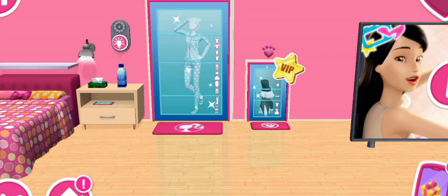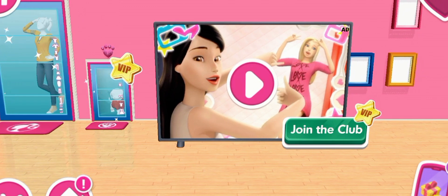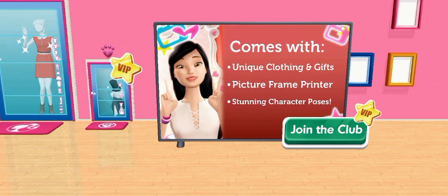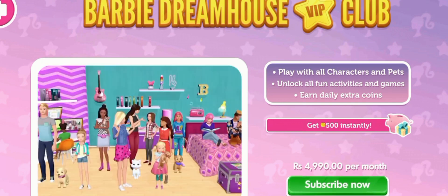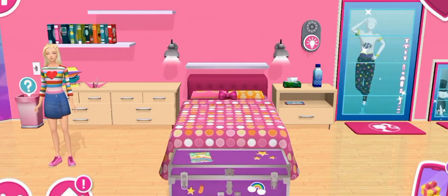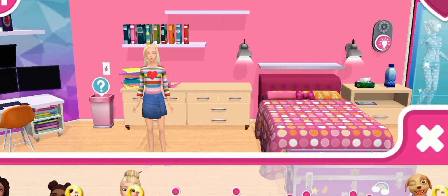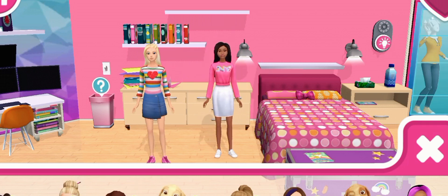Barbie Dream House Adventures gives you rewards as you complete different tasks. You can then use your rewards to unlock new features and functions. When you join the Dream House VIP club, you'll— What's that buzzing? Oh, it's your phone!